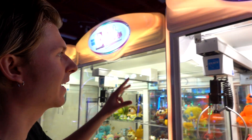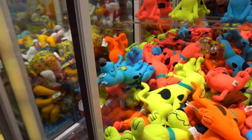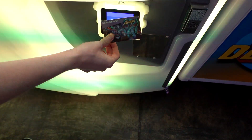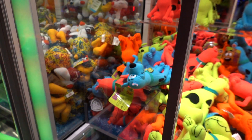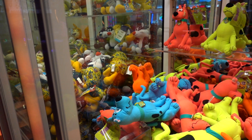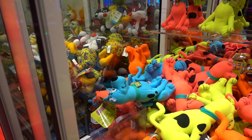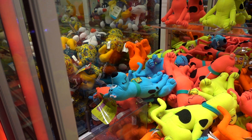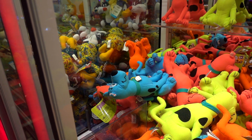I'm gonna start off on the claw machines over here. They've got cute claws — I'm gonna do the Scooby-Doo one. I think I can get that blue one that's right by the chute, so I'm gonna go ahead and tap my card. We're going to try to win this blue Scooby-Doo. Oh no — it's not broken, I just think the button's not working, so we just gotta wait for time to run out. Three seconds — should drop on its own.